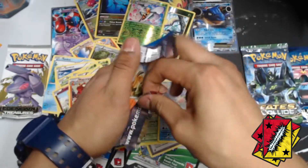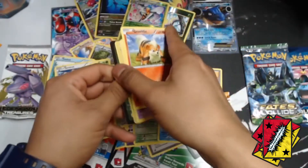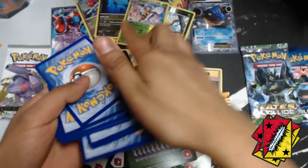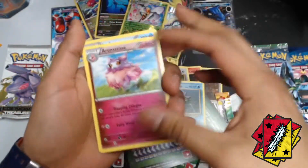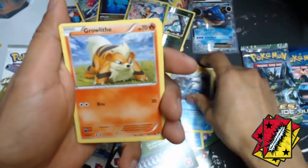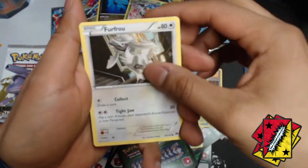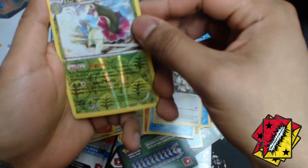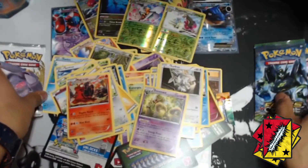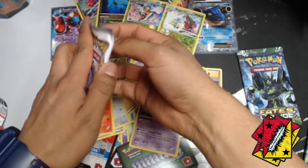We're almost down to our last two packs. I see a Growlithe, a green energy card code. We got a Romantics, Slowbro for the rare. We got a Growlithe, a Spearow, Psyduck, Dottle, Foul reverse, Magneton, and a Trainer — not Trevor, not — alright let's go with that Legendary Treasures.